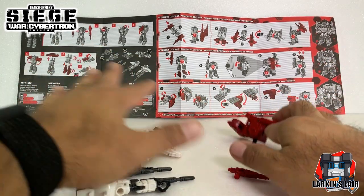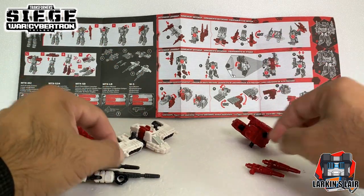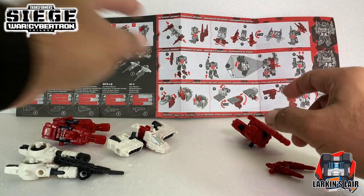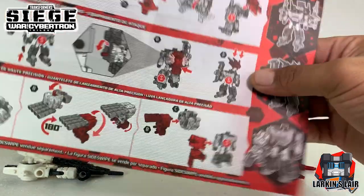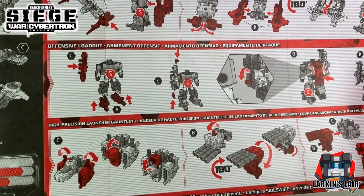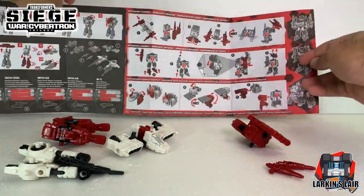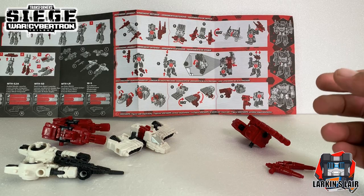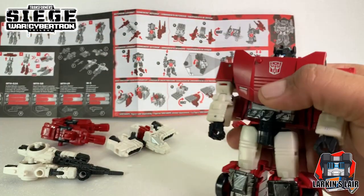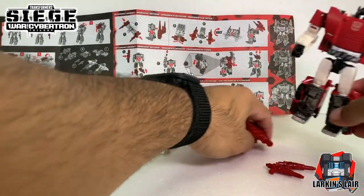With these, there are three configurations — two of them are called loadouts. That is shown here in the instruction booklet. First we have the defensive loadout, then the offensive loadout, and finally the High Precision Launcher Gauntlet. In the example they use Sideswipe, so I'm gonna remove the gun that comes with Sideswipe and put it aside so we can do these loadouts.